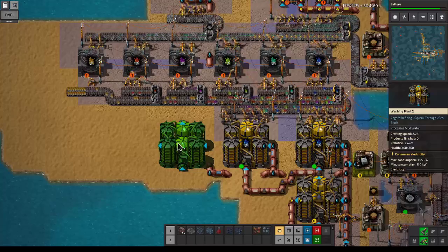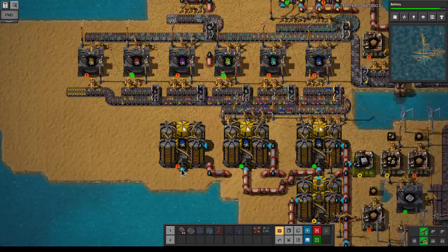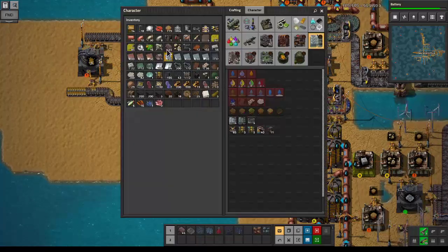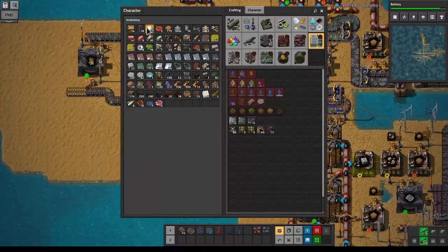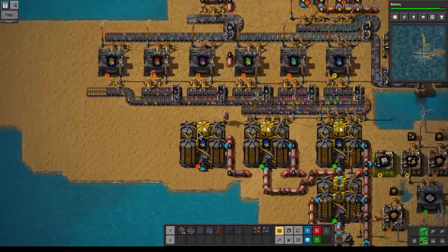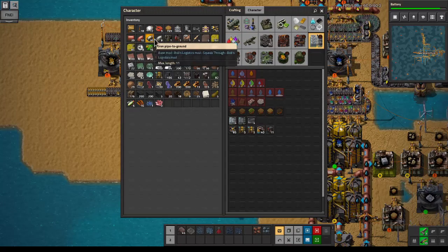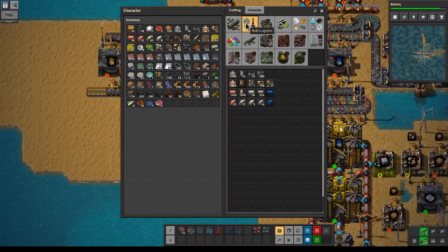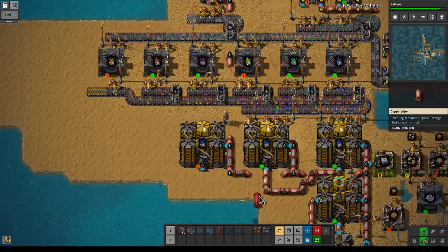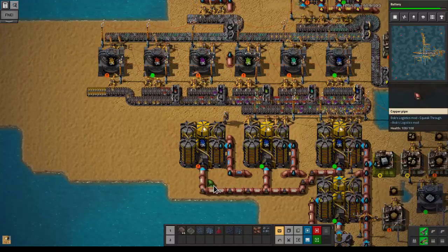We need water and then the mud — if we do it like this it should be fine. We're running water up here so let's fill this up. We've got our water. We don't really have a lot of pipe anymore, so let's craft some more. I'm just switching to iron pipe because iron is a little bit more available.